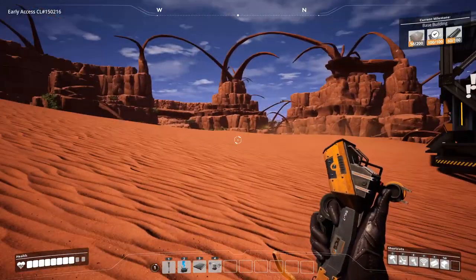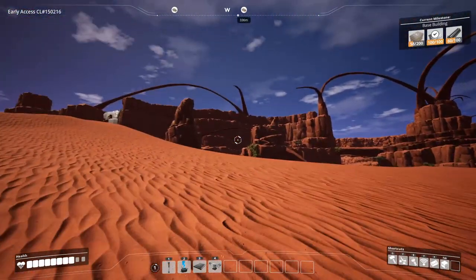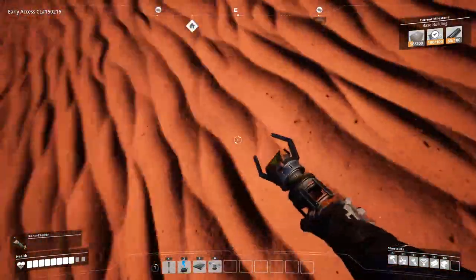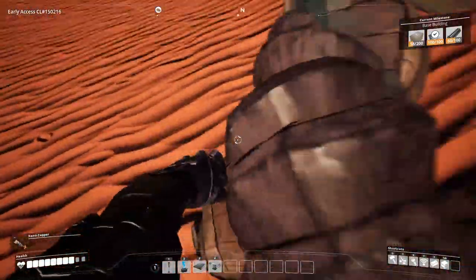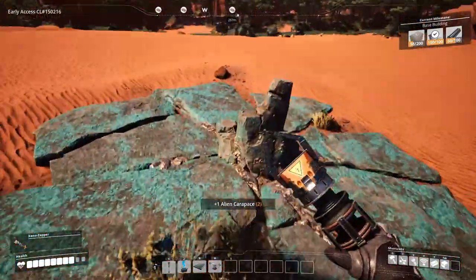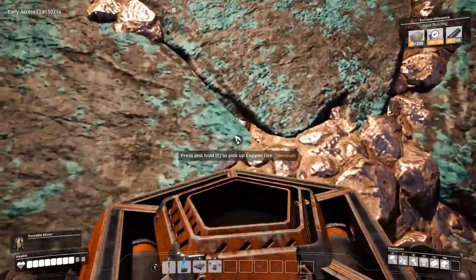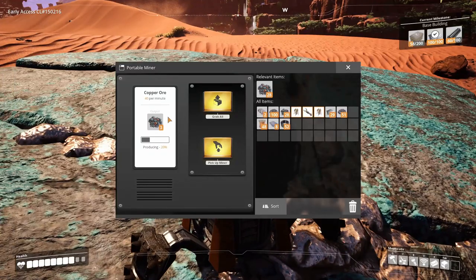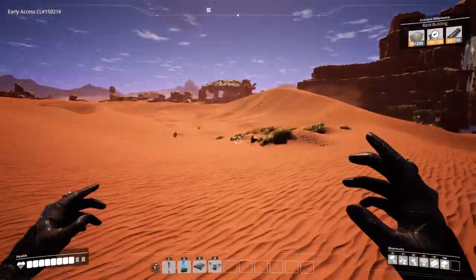Where's the nearest limestone? Oh no — 400 meters, 300 meters. That kind of sucks. There's an enemy — come at me. There's copper here, but it's a normal node, which means instead of getting 80 per minute like a pure node, you only get 40 per minute — half. That kind of sucks, but it'll have to do for now.